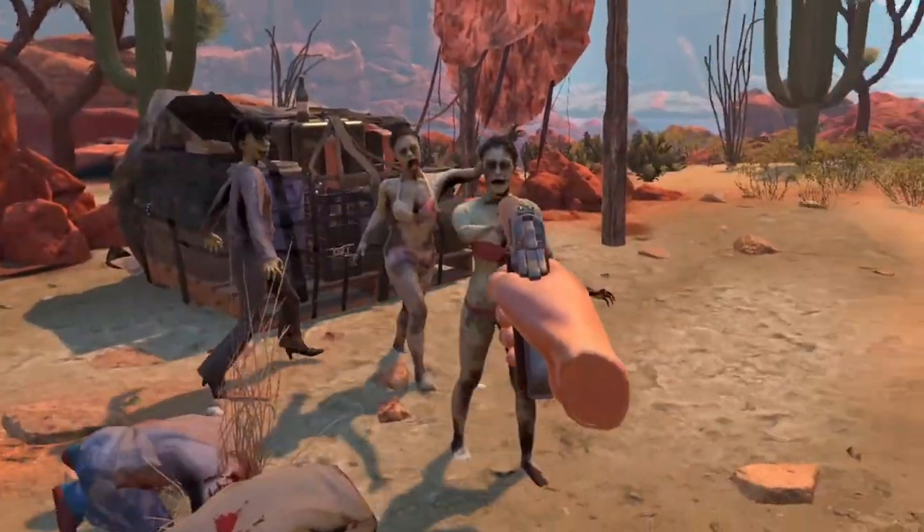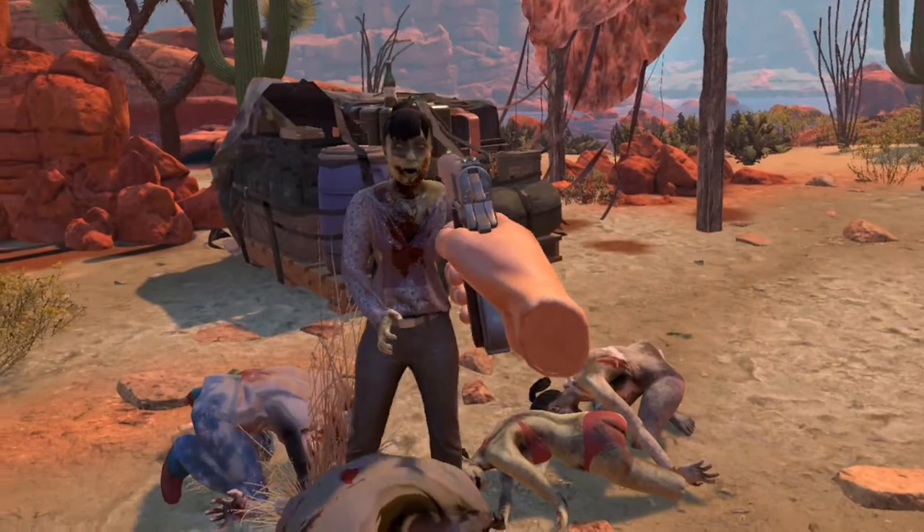Press the trigger button to fire your gun. Zombies will only go down with a headshot, so aim carefully.